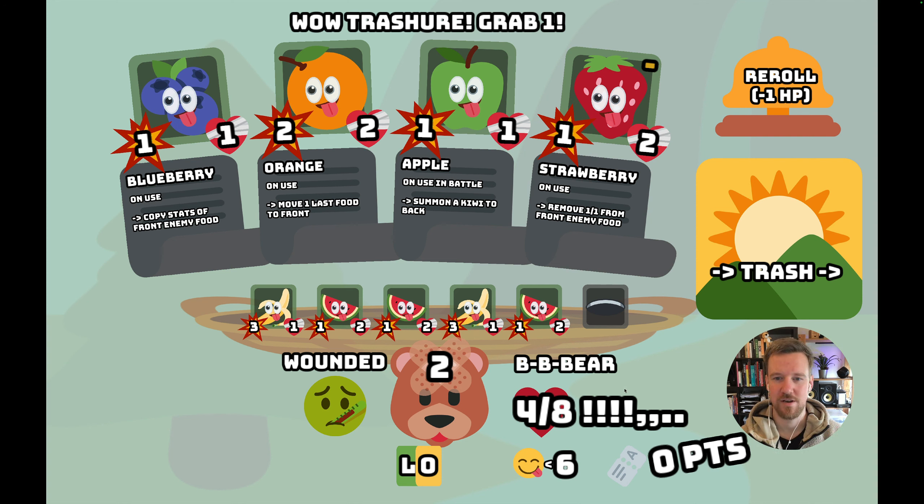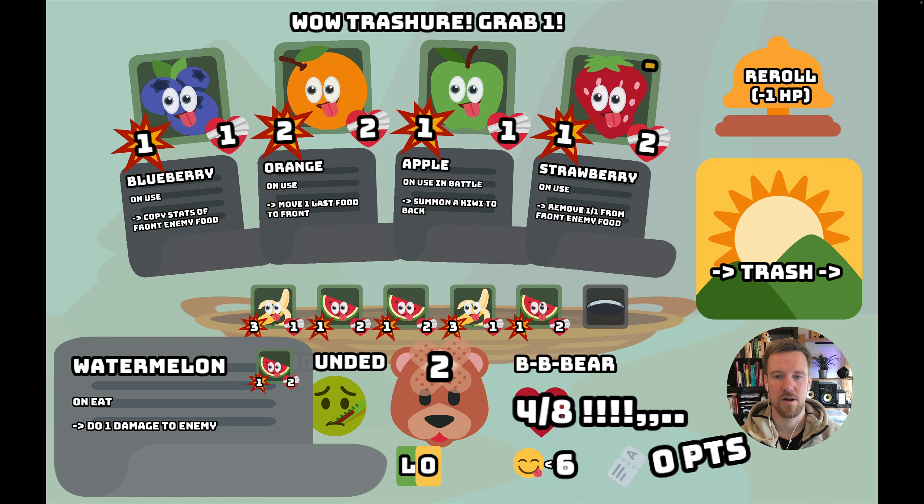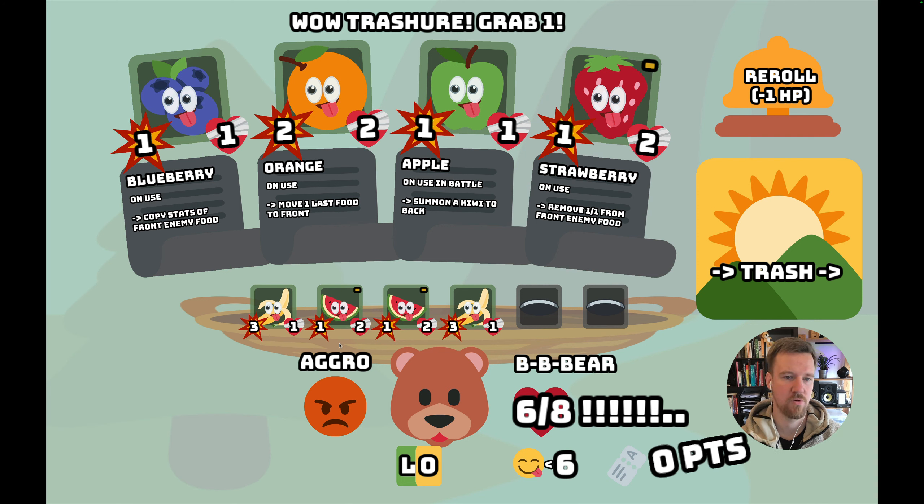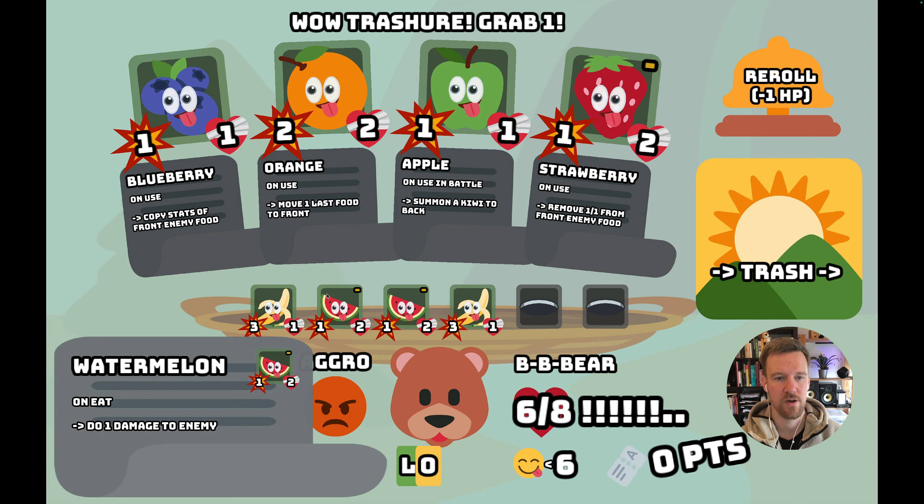Not the greatest start, but now we can heal back up. I'll show another mechanic: we eat the watermelon and start upgrading all other watermelons. If we've eaten three, it gets a plus sign and all future and current watermelons become a watermelon plus, which has one more stat — so it becomes 2/3 — and the ability also gets stronger, doing 2 damage to the enemy. Normally upgrading just adds one to the abilities.